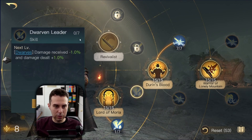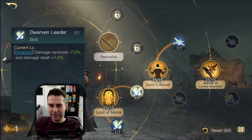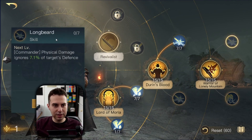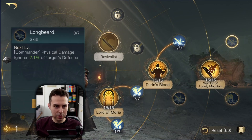Then I would go back to Dwarven Leader and max that out. Whatever leftover points I have from here on, I would either put into Longbeard or Revivalist.